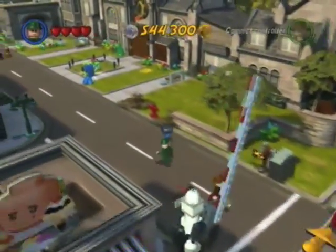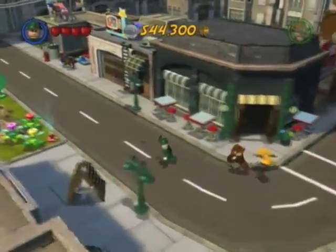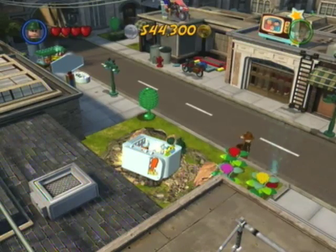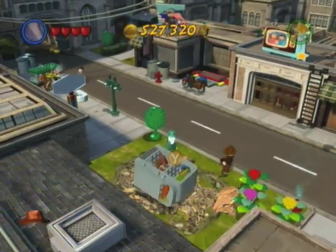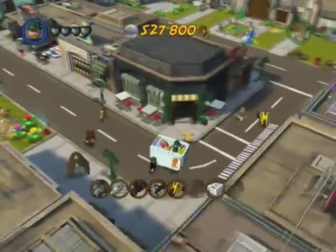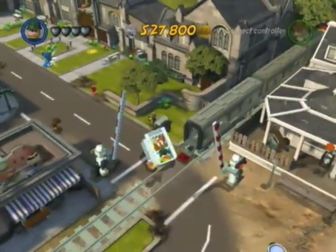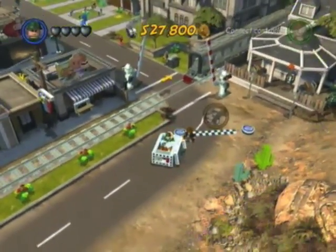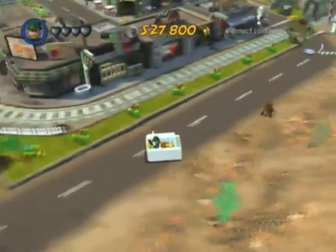Now we can finally dig out that refrigerator that we landed into after the first course. Yeah, now we can finally dig this thing up. When we do, it turns into... the amazing British car! The greatest vehicle in this entire game, hands down. It's a drivable refrigerator! Got a good underside view of that. There was that racetrack back down at Doomtown, so we'll go ahead and drive this sucker all the way down there and see what this unlocks.